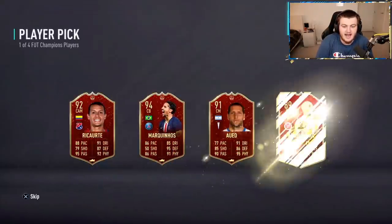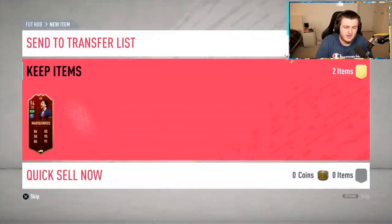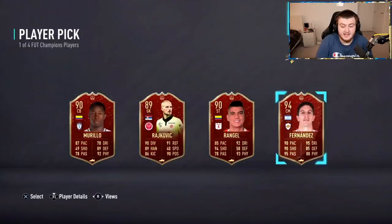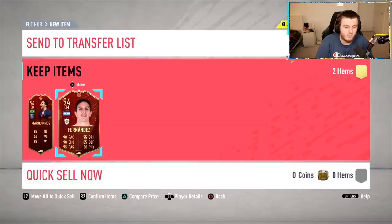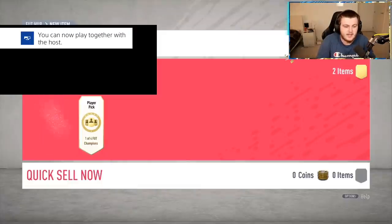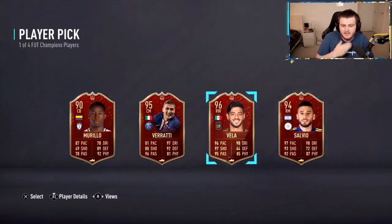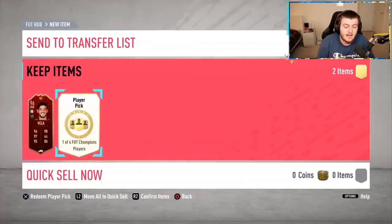Got another set of player picks now. Marquinhos, not bad. Second one — Fernandes. Actually it's a really good card, you know. It's a shame he's not that linkable. Looks like a great card to be fair. Next set of player picks — Vela or Salvio. That's a tough choice. I would go Vela there. Salvio is definitely a tough one though, he would definitely be up there.